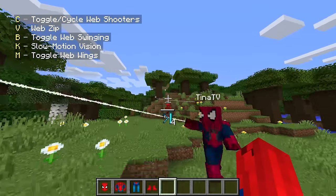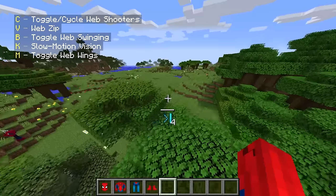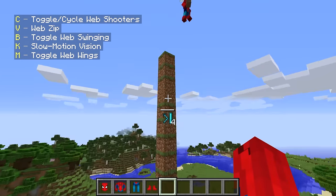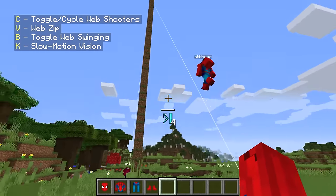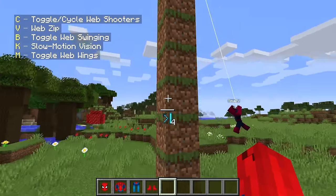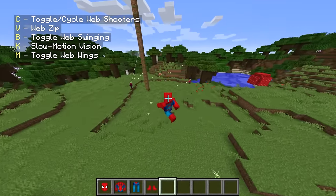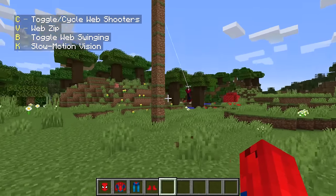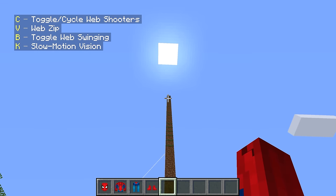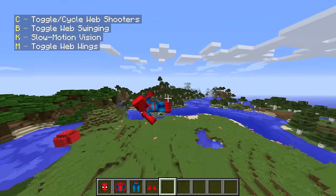You guys can't forget that Spider-Man's best ability is literally to fling around, and with this mod you can fly it! Hold on Wudo, I want to test something. I'm gonna build super high just like this, and then I'm gonna spider-web up there. Then I'm going to toggle my spider wings! The spider wings! I can click M and use my spider wings. Look, I'm going in a circle!